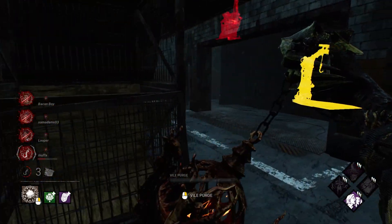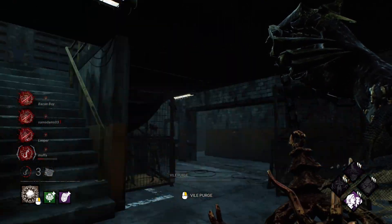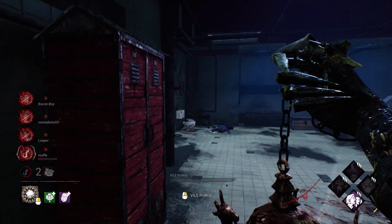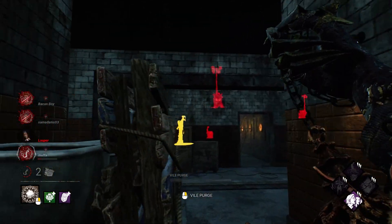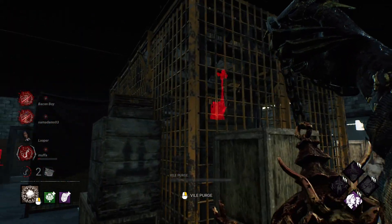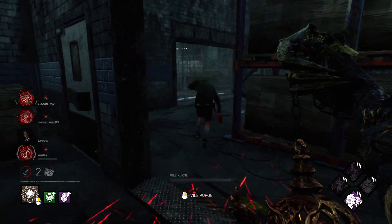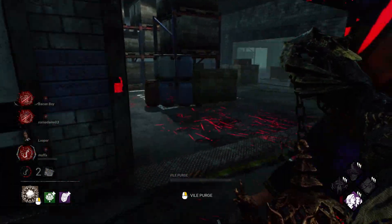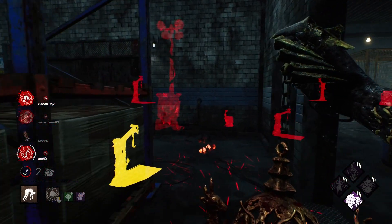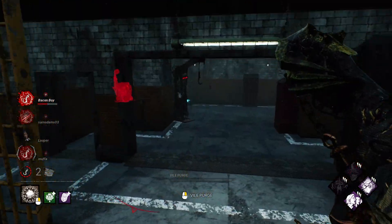I feel like there's a Calm Spirit player — which is absolutely insane, you never see Calm Spirit. Waiting for someone to hop through here... maybe not. He's rotating around, I can hear him — following him here we go. He doubled back, he knew. We get a hit, and there's a scream out — that scream prevented them from getting the unhook. That is insane, so much value!